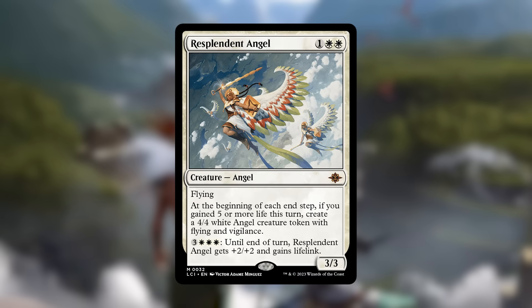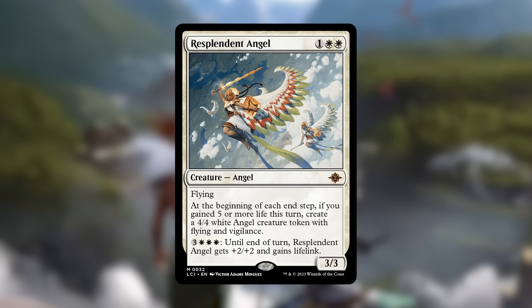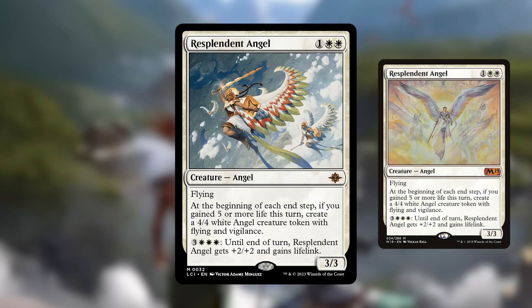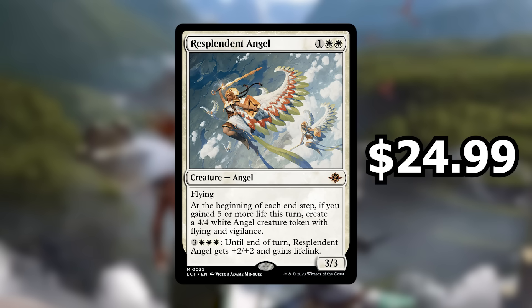Next up, number 3 is Resplendent Angel — a three-cost 3/3 angel with flying. At the beginning of your end step, if you gain 5 or more life this turn you create a 4/4 white angel token with flying and vigilance. You can pay 6 mana to give it +2/+2 and lifelink, which if it connects deals 5 and gains you 5 life to create a 4/4. It's a great value piece in any lifegain deck, originally from Core Set 2019 but now reprinted into Lost Caverns of Ixalan. It was going for around $40 before the reprint and has settled to $24.99.